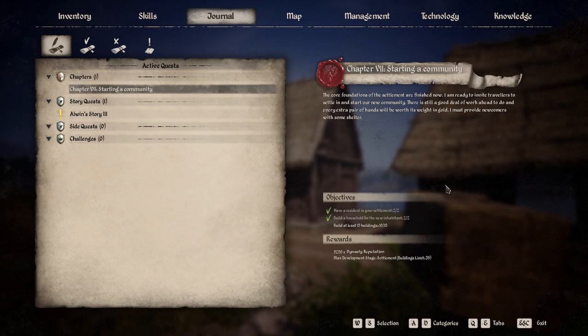The parent chapter quest is 'Starting a Community' — build at least 15 buildings; I've already got 10. Have a resident near your settlement: two out of two. Bought a house for the new habitant. I'll get 5,250 dynasty reputation and a max development stage of buildings at 35.